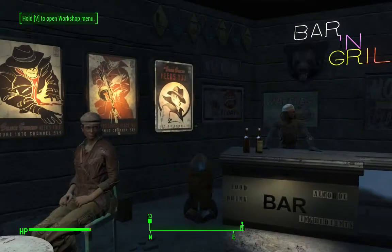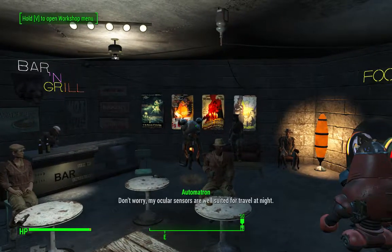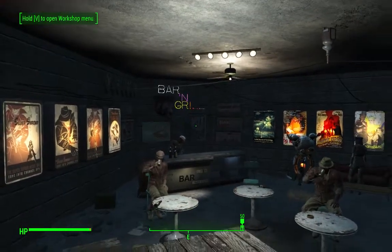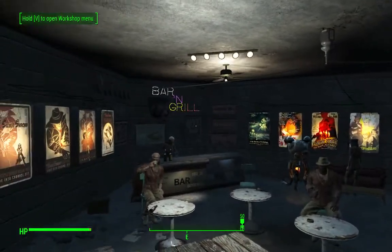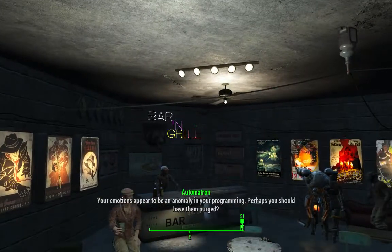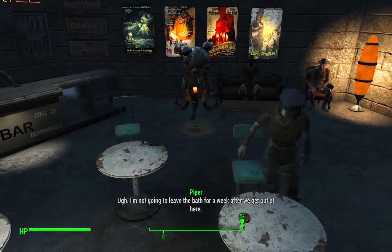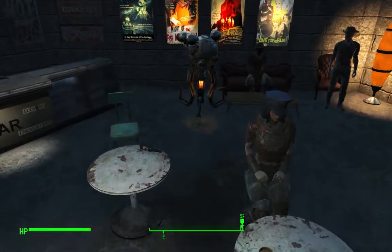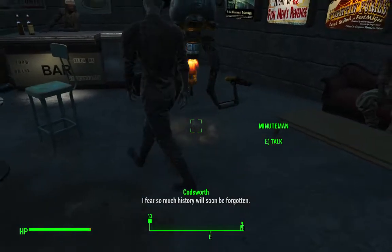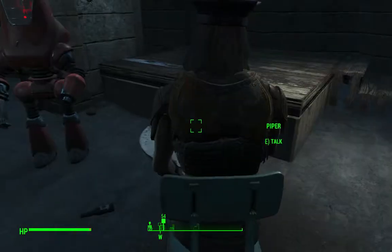That's it for the neon sign — 'Bar and Grill.' Where it says that right there, there used to be a Minuteman flag. I took that out because this was supposed to be a Minuteman conference room and I turned it into a bar. Oh, and look at Codsworth — see how he doesn't have feet? He has rocket thrusters that keep him afloat. 'Would you like me to go with you?' — I love that.